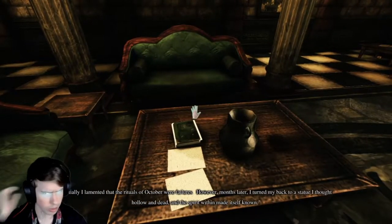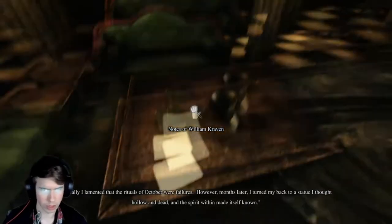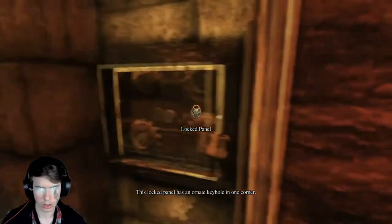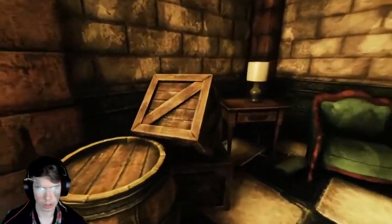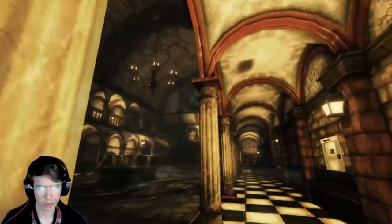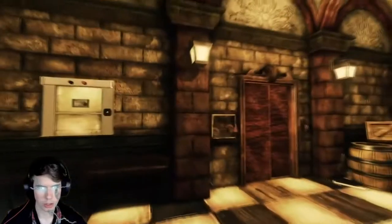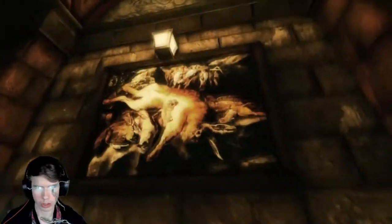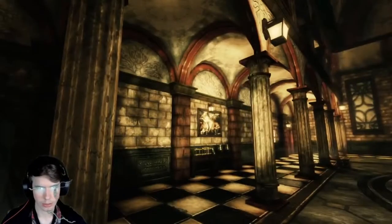Dead — oh wait, I thought 'aloe and dead'? And the spirit within made itself known. What are you speaking of? Can I move any of this stuff? So there's a mannequin on the stairs — not creepy at all. I think I hear a weird sound with the lightning sometimes. Oh, I have a flashlight. That's nice.